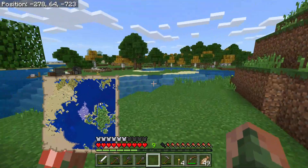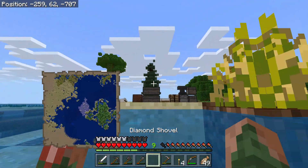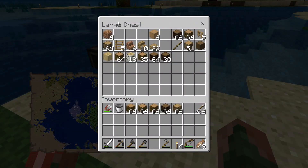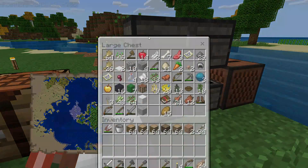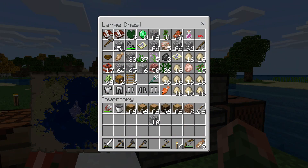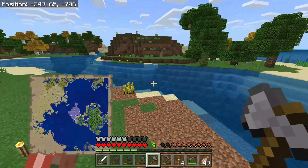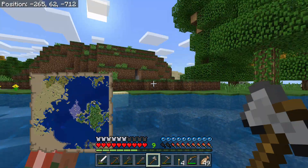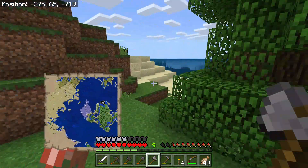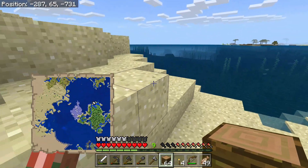Before we continue with this episode, I want to grab myself a stone axe because I don't want to use this diamond axe any further and ruin it. Let's grab some sticks — actually wait, I already have a stone axe, I don't need one. So with that, we have a stone axe in hand. We're going to use this for stripping the logs, especially around the design. You can see how the stripped jungle wood looks — that's exactly what I want for this design.